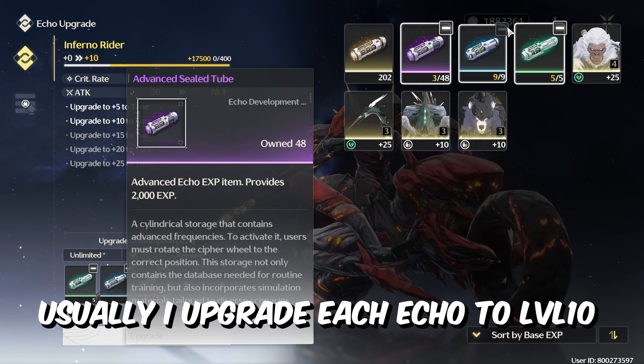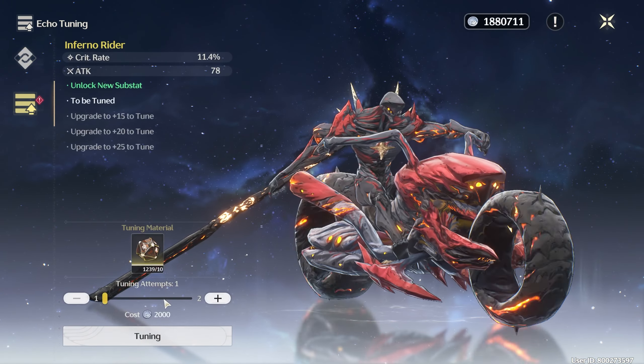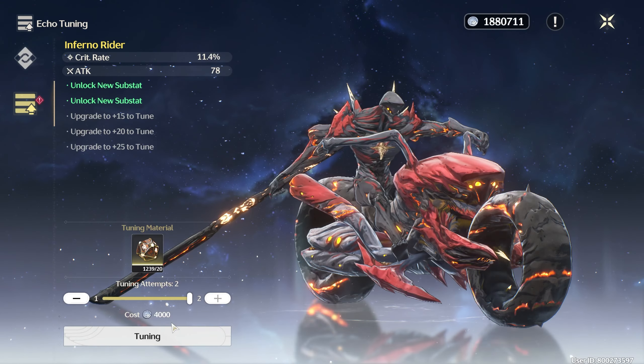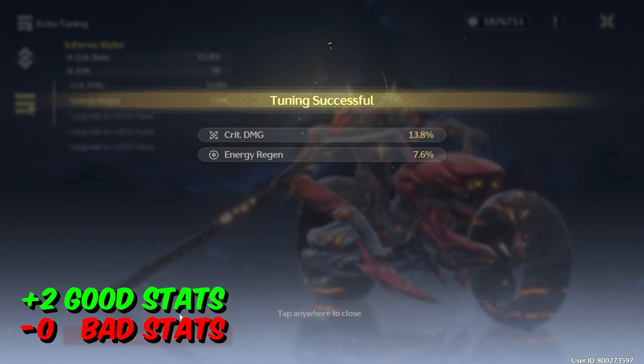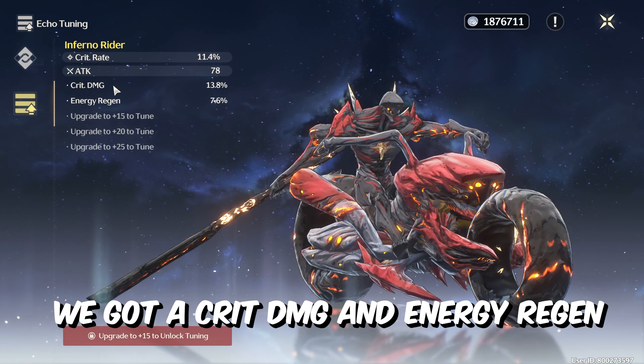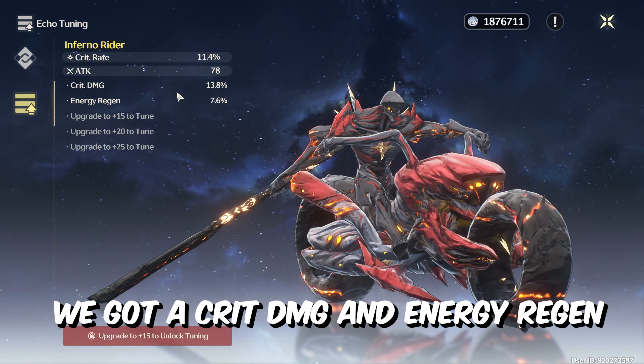As usual I'll do level 10 to check the stats. I have a 1239 premium tuner, so let's go. Oh my god, the first echo tuning and we got crit damage with 13.8 and 7.6 energy regen. As you all know, energy regen, crit rate, crit damage, attack percentage, flat attack, and resonance skill damage percentage is what you want for Chung Lee — quite crazy.